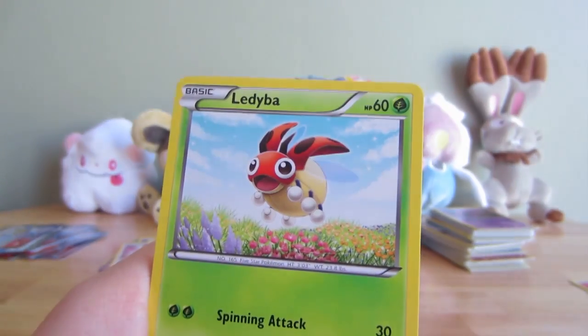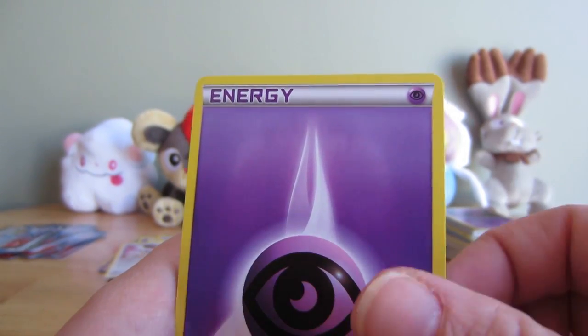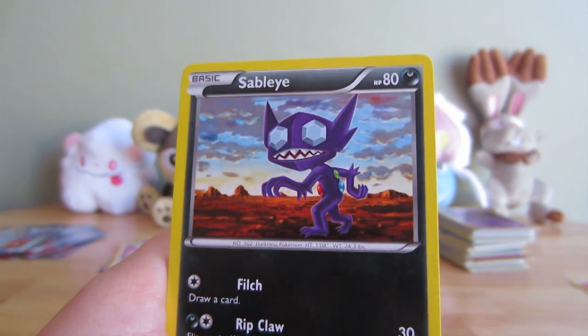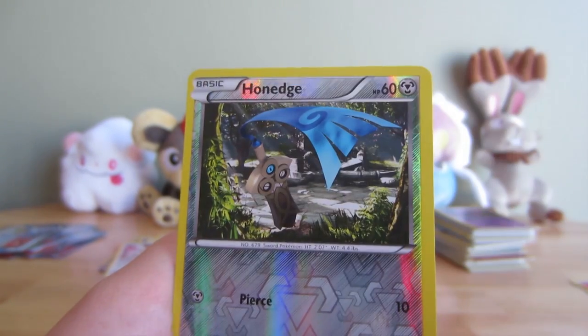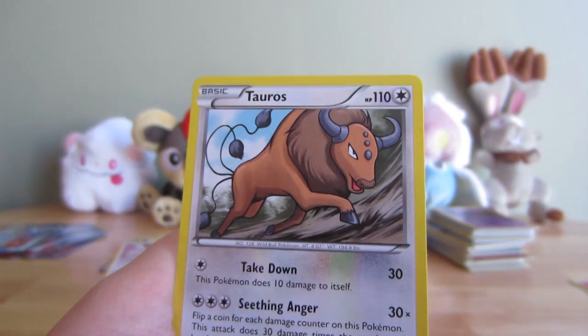Inkay, Ladyba, Spritzy, Psychic Energy, Staryu, Sableye, Fairy Garden, Kakuna, Reverse Honedge, and a Tauros Rare.